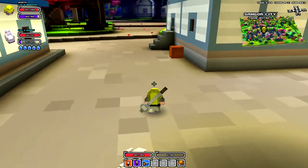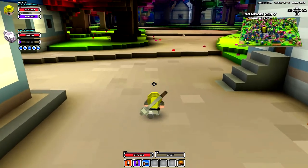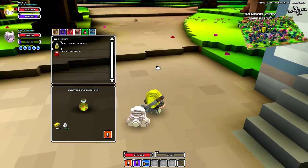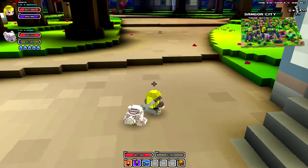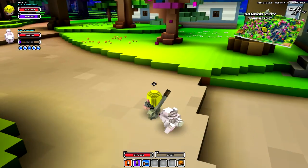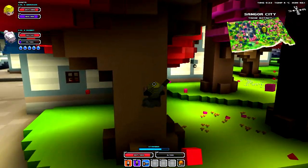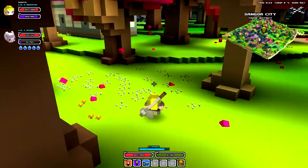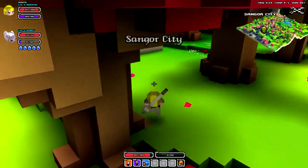Tab again — E is to pick up items. R is like an action button. That's what I know so far. Oh yeah, Control is to climb — uses up stamina. You get better at it the more you use it. I use my pinky, just bend it down to reach.